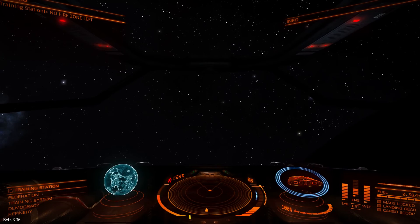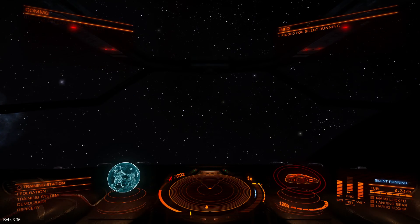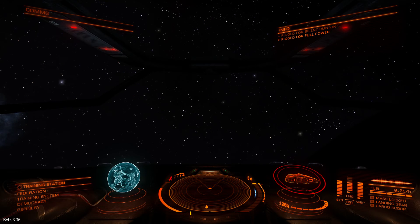Run unseen — stealth mode activated. Brake for silent running — shields offline. Run unseen — stealth mode activated.